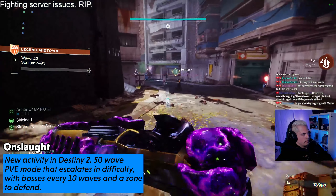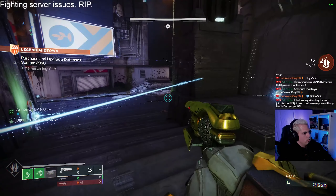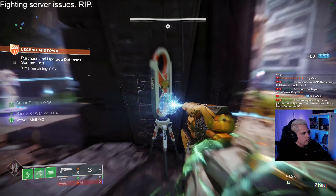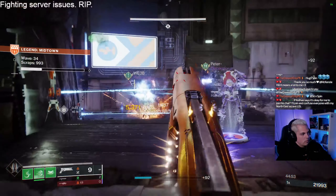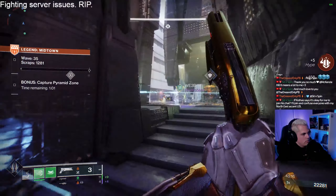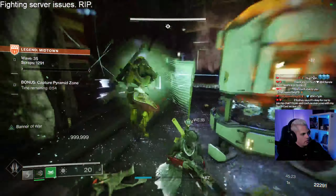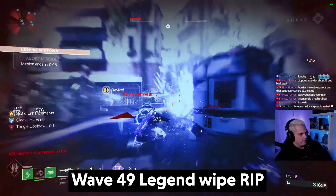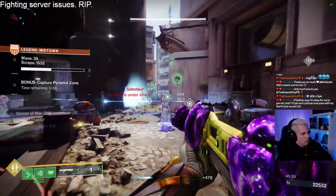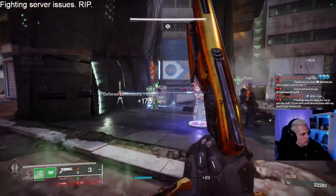Onslaught is a wave-based PVE mode where you fight different enemy races with a boss every 10 waves that you'll have to teleport into a pyramid ship to fight. There are defensive upgrades you can get — very similar to Gears of War's horde mode — with upgradable laser fences, turrets, decoys, and all that stuff. You earn scrap mostly by playing and killing enemies, and all scrap earned is shared between you and your fireteam, but everyone has their own stash for purchasing upgrades.